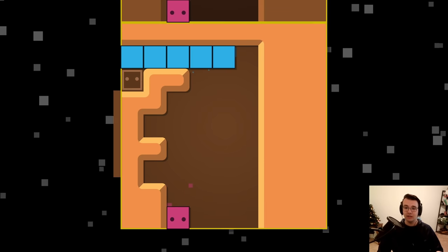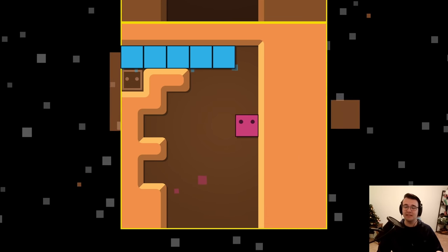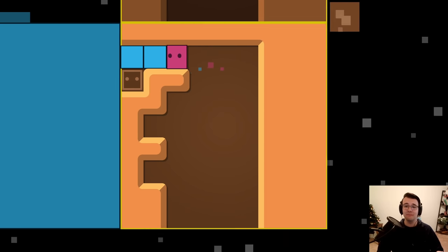So here, you can push this out, and because there's void to my side, I can get these boxes out.